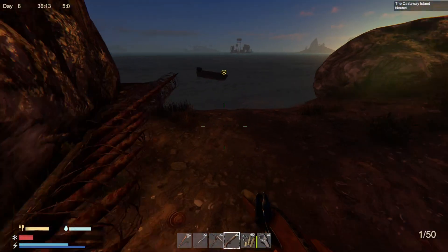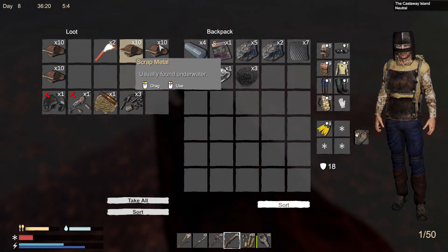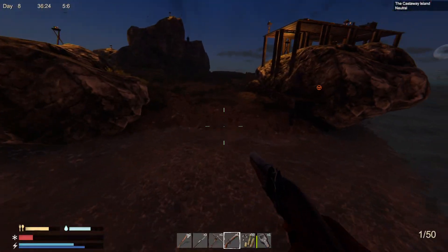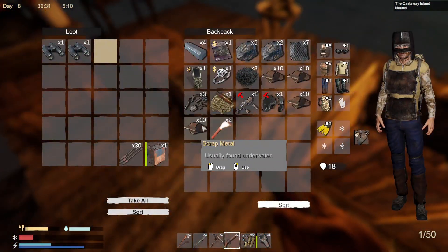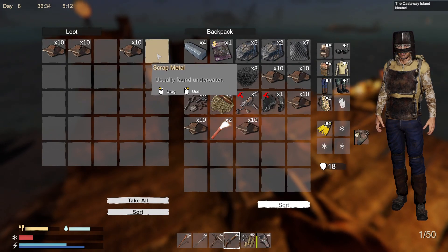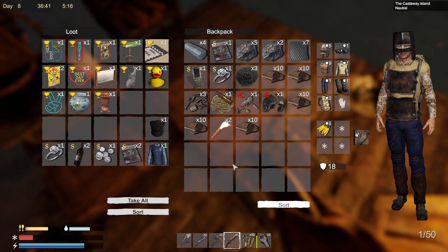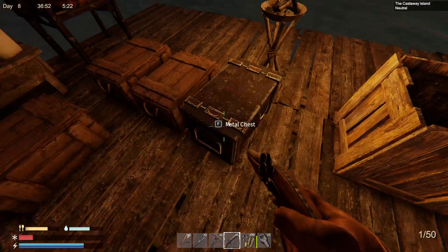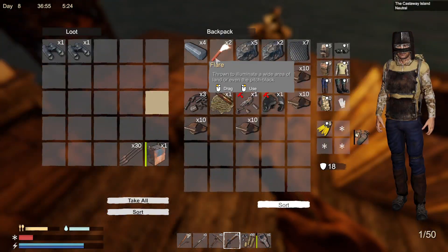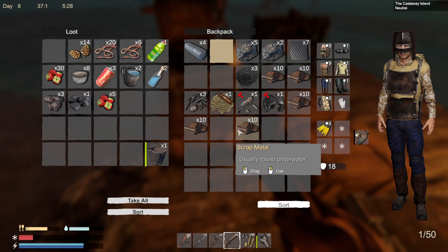Now why did I come over here? I needed something but I forgot what. I needed more rubber — I don't think I have more rubber even though I got a lot of rubber. By the way, this means we have an extra battery over here. Even though I had so much rubber, now there's nothing left.